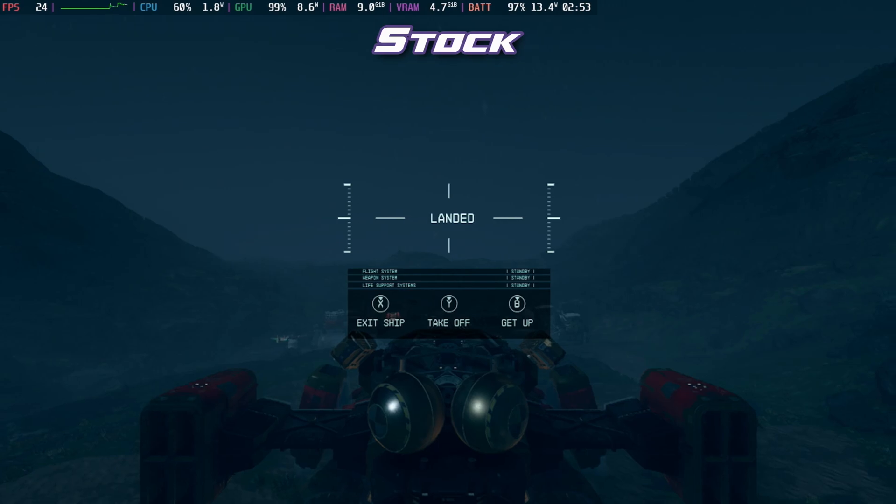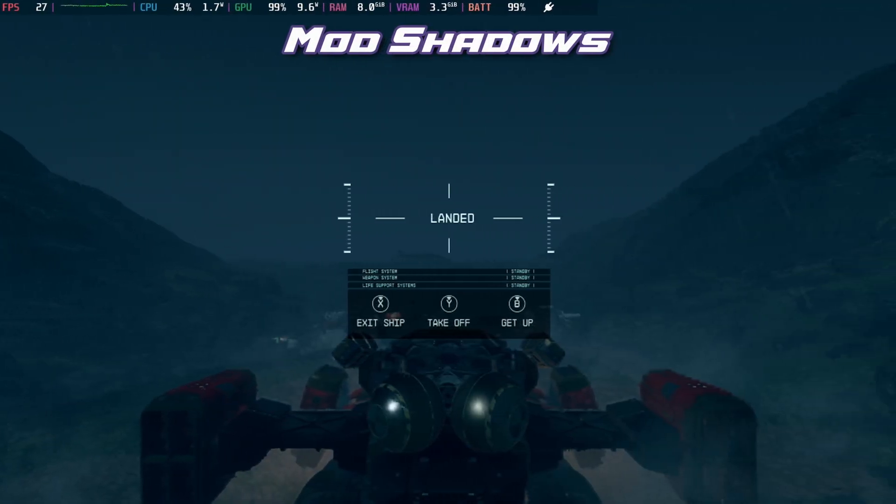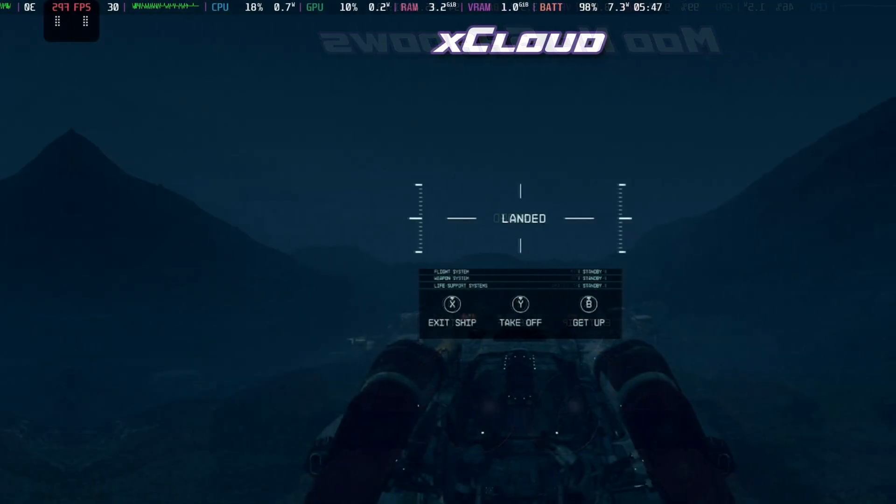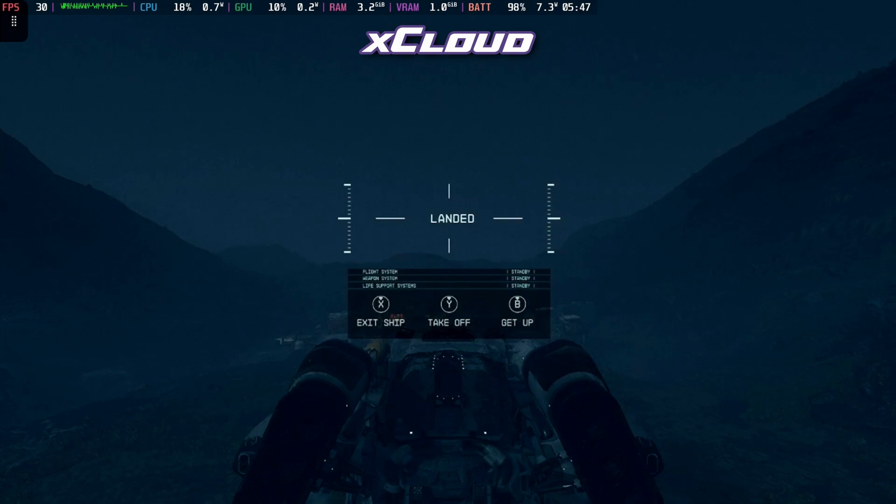With the stock version, with the ship just landed on the planet, we're getting around 24 frames per second. With the mod with just the shadows and the compression, we're getting 27 frames per second. With the mod with no shadows and the compression, we're around 29-30 frames per second. Xbox Cloud Gaming has the 30 frames per second cap.